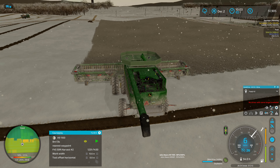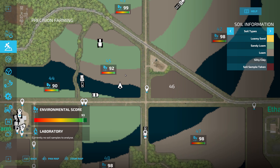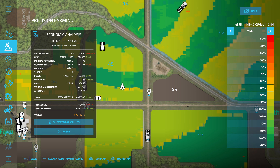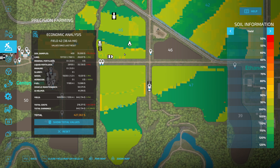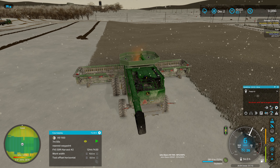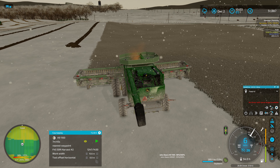That being said, if we look at our yield map, it does show we should actually be getting more than we did last time — we're getting a slightly darker color green. So yield-wise, according to this, looking at all of these fields — 45, 48, and 47 — we're actually yielding really good, at least according to that.